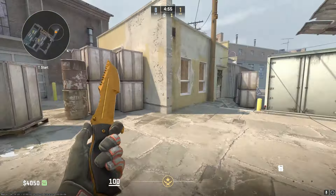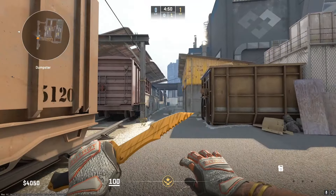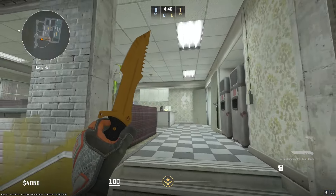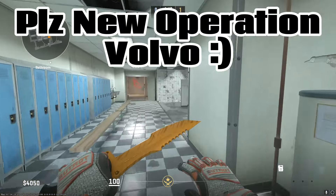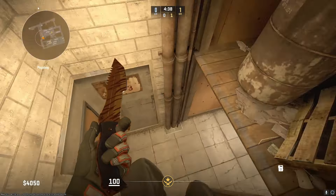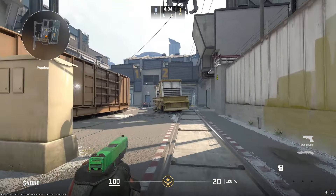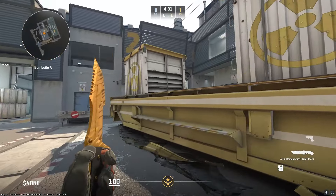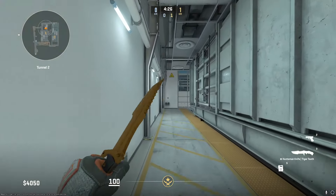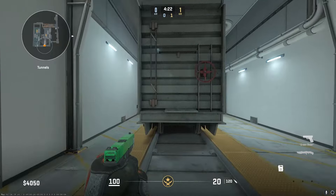Moving on to Counter-Strike 2. Of course, we don't know if Train is coming to CS2 or not, but it is widely speculated that it is. A lot of people think it could be the next map added when a new operation drops. The footage you see now is of a community-made version of Train in CS2, with all the new updated lighting and textures available in the Source 2 engine. That being said, the map has not changed at all in functional gameplay — only in its looks and textures.